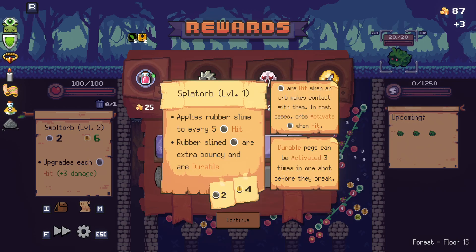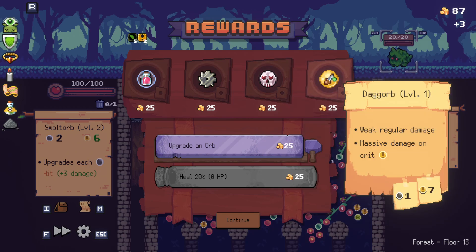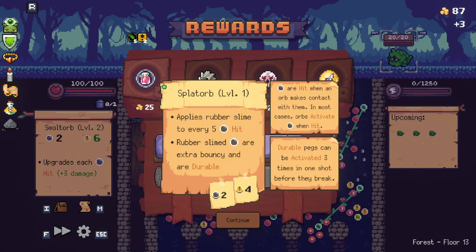Oh, thank goodness. Heals you and damages target enemy for X might heal. Deals 15 when fired. Applies rubber slime to every five hit. Rubber slimed balls are extra bouncy and durable.